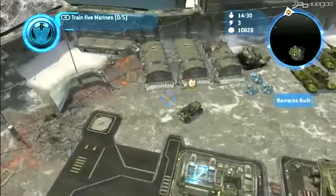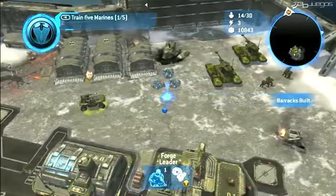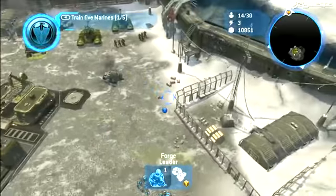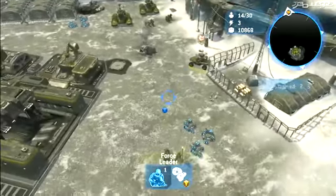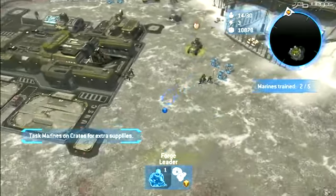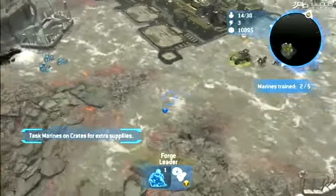We'll build some marines. Let's start to move around a little bit. Let's select Sergeant Forge here, one of the hero units, by selecting him with the A button and moving him with the X button. You can see he's driving a warthog, which is a vehicle from Halo. Getting the sound and feel of the vehicles from Halo is very important to get right in the game.